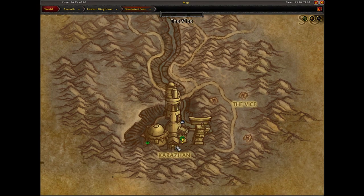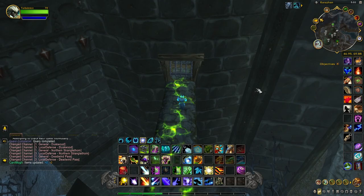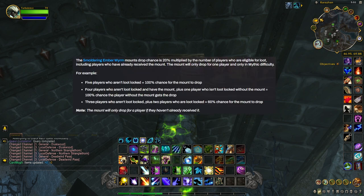The entrance is right on the side of the main entrance of Karazhan. The drop rate on this is 20% if you do it solo, which is really easy to do now, especially two expansions ahead. But it increases by 20% for each member that you bring. So the best thing to do to guarantee a 100% drop rate is if you have four guild members help you out. If they already have the mount, this mount won't drop for them — it'll only drop for you. So if four people who have it bring them here, it's a 100% drop rate.